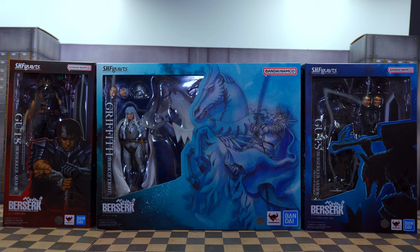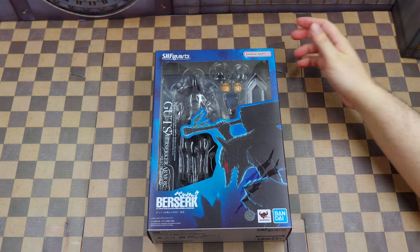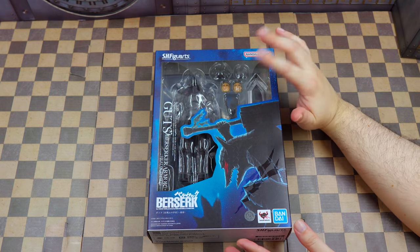The Berserker Armor box is a little bit bigger than Guts' box, which is good, and obviously Griffith's box is the biggest one because he has the horse. Enough talk — let's go and open this baby up.